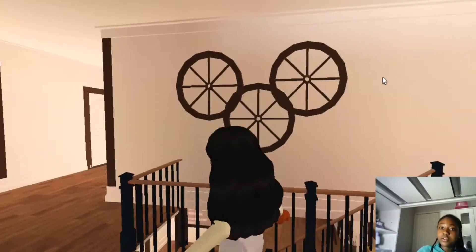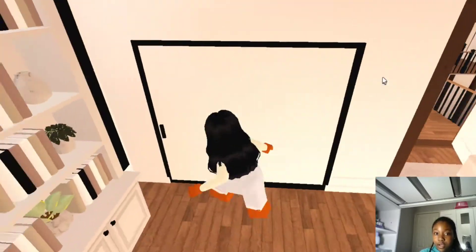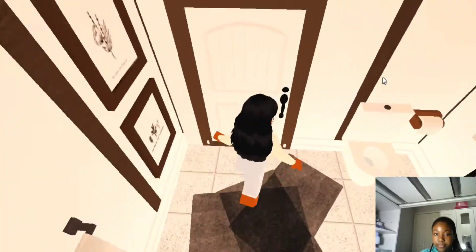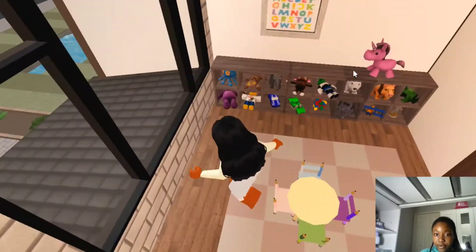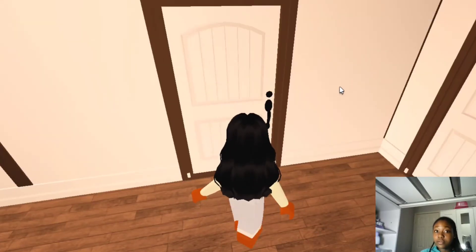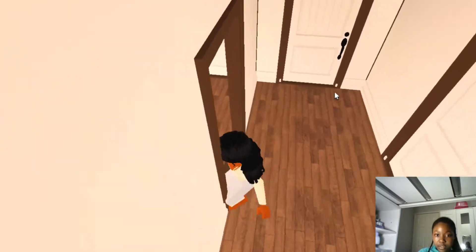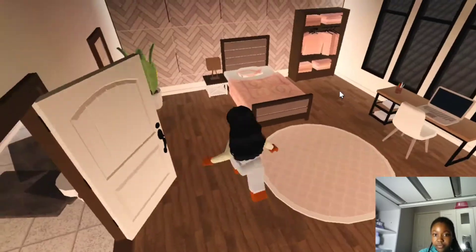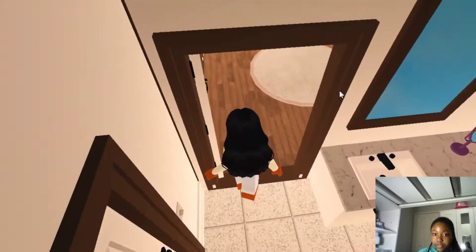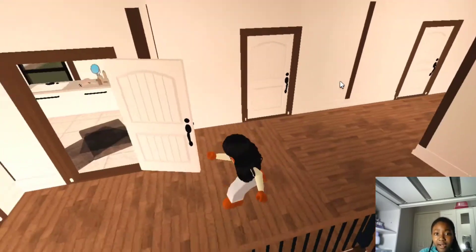Going upstairs now. Here's the upstairs — here's my bedroom, here is the bathroom, here is the teenager's room, here is the playroom. I actually did a roleplay in this house just in my last video. And here's the baby room, here is the kids' washroom that leads into the kids' room. There's a teenage room, a baby room, and a kid's room — so rooms for every kind of roleplay. And I believe that is it for the house.